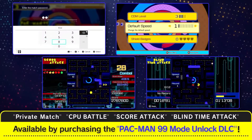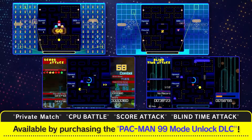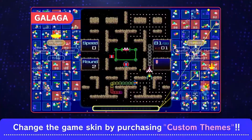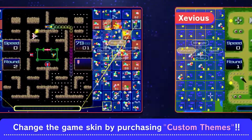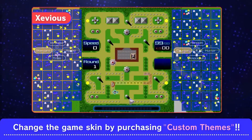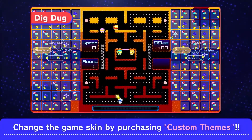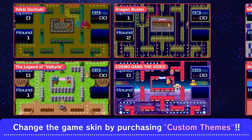These additional modes will be available by purchasing the Pac-Man 99 Mode Unlock DLC. Additionally, you can customize your experience with classic Namco game themes by purchasing the custom themed DLCs. There are 20 classic Namco game themes in total, such as Galaga and Dig Dug.